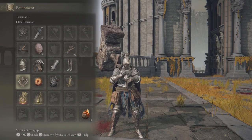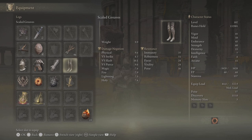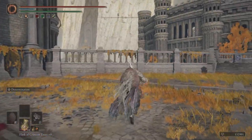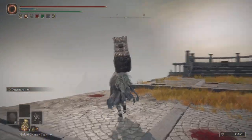For this build to work I recommend trying to go above 55 poise, so that way you can hyper armor through a lot of things and passively poise through a lot of small weapons — katanas, swords, daggers. There are so many times when I just heal and they're swinging at me and I'm completely unstaggered.